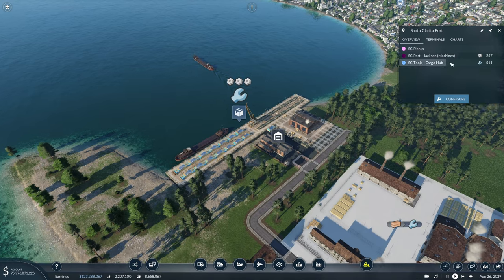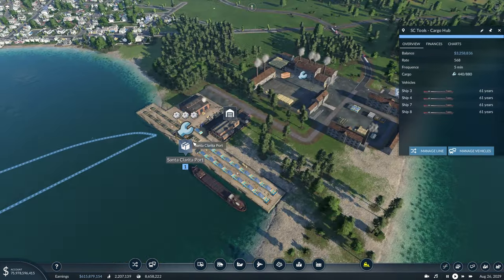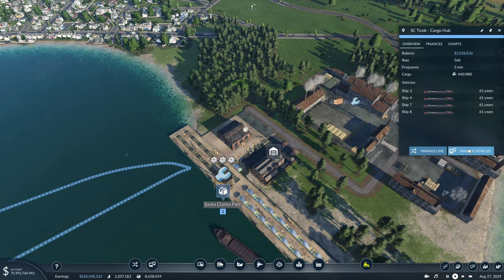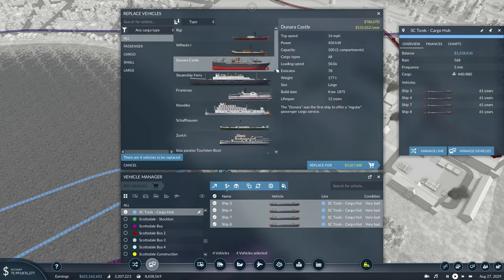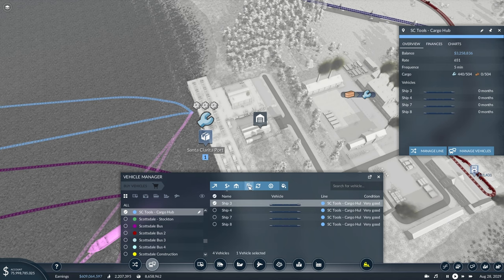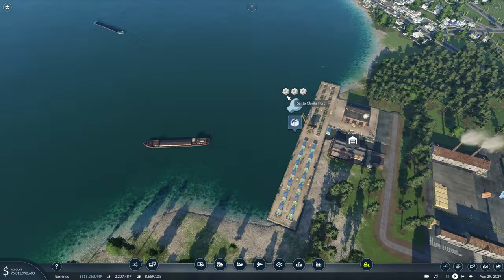Now we can see we're starting to get a ton of demand here, and this tools line has been pretty overloaded for quite a while. The rate is only 568, so let's see if we can increase that up to the required 800 with just a simple upgrade of the boats. Replacing them with these should get us close — one more — and that'll be just above 800. So that's now our tools taken care of.